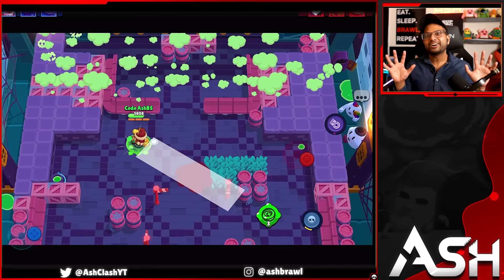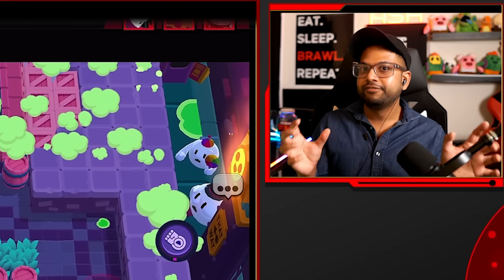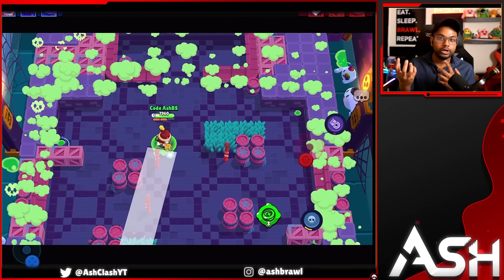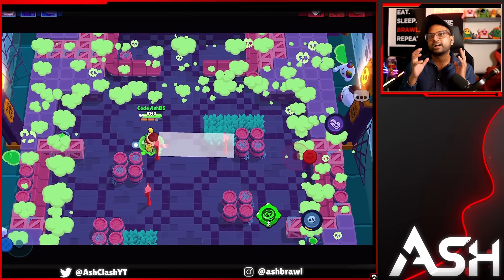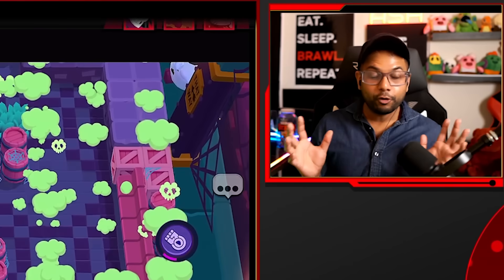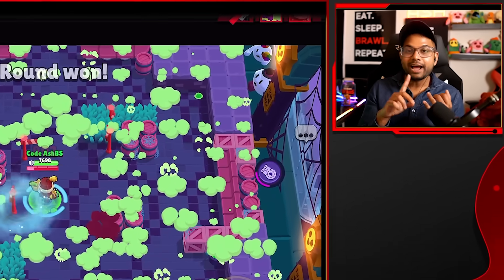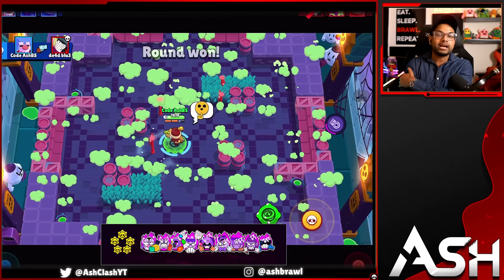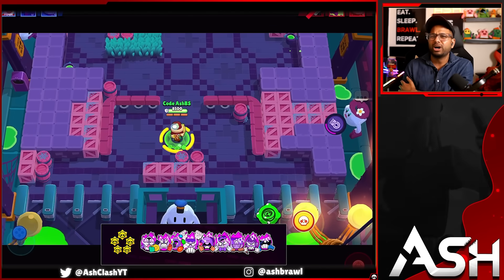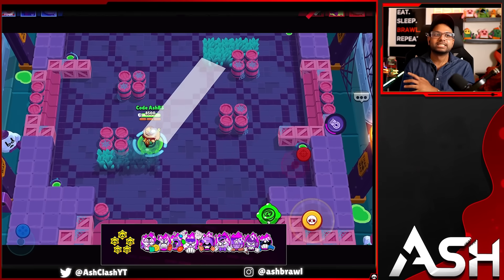Moving on to the five-star hypercharges — the best hypercharges in the game that I really recommend investing your coins in. These are not just meta, but they also offer so much value when you use them. Unfortunately, none of the six new hypercharges are five-star worthy. But we have Gale, one of the best brawlers in the meta — his hypercharge goes through walls, deals so much damage, and is utterly one of the best hypercharges in the entire game.